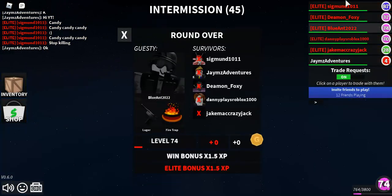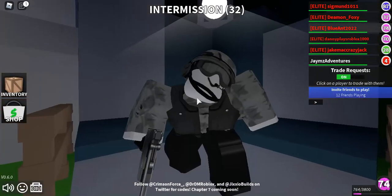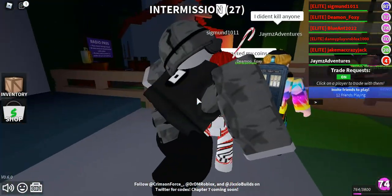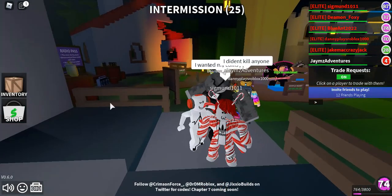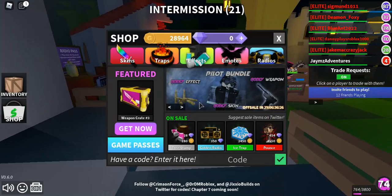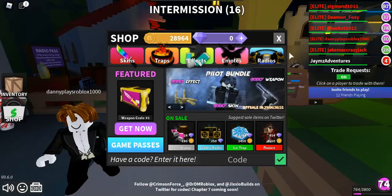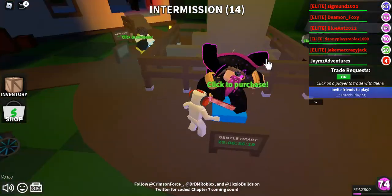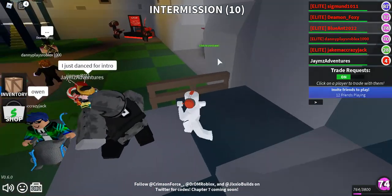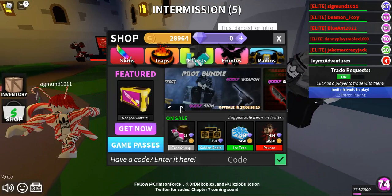Let's see what it looks like inside the lobby. Here's what it looks like — it looks amazing right here, even inside the lobby it already looks awesome. It's 699 Robux. I think I bought it for around $800, but I think they changed and lowered a few of the prices.